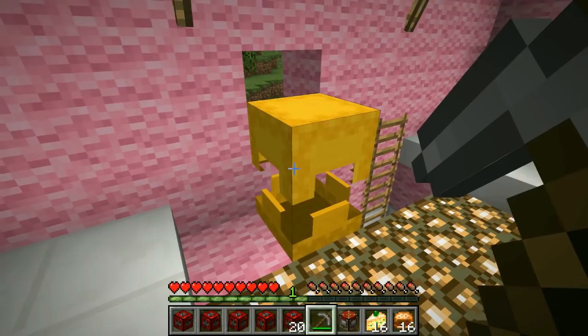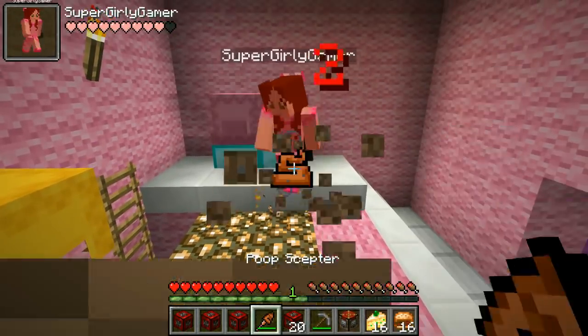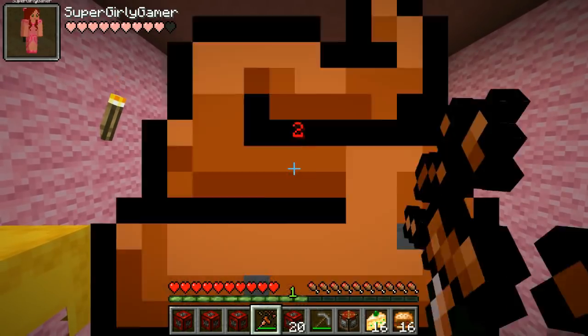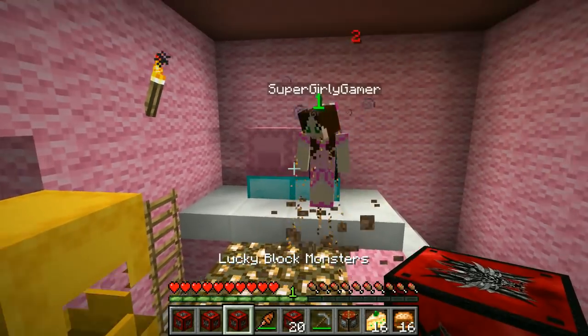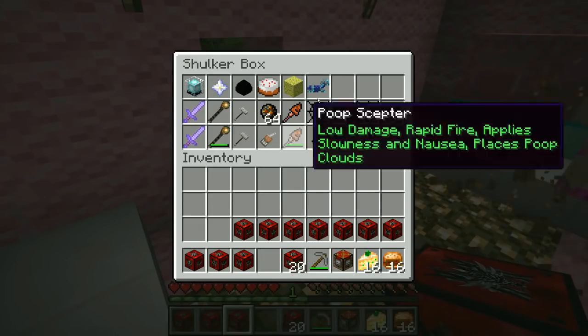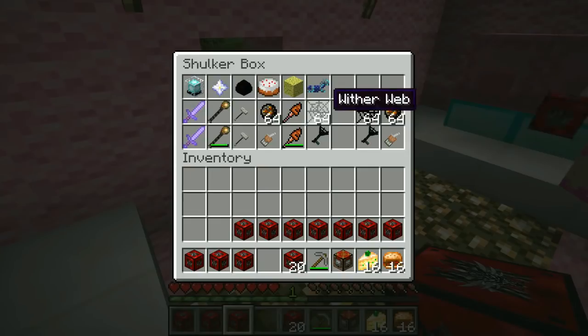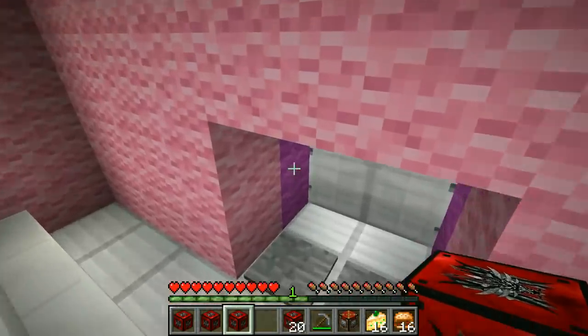Do you see it? Ew, it smells horrible! Oh my god, there's poop on you! Ew, this is disgusting! So we can get that cool weapon. For diamond horse armor, we get a wither web, so it will sling wither webs and give the wither effect, and I think also trap you in a web, which will be epic. But let's go! Alright, lots of really unique weapons today!